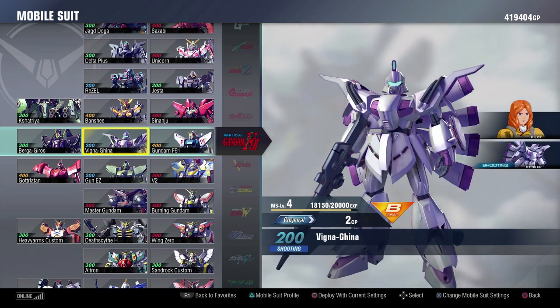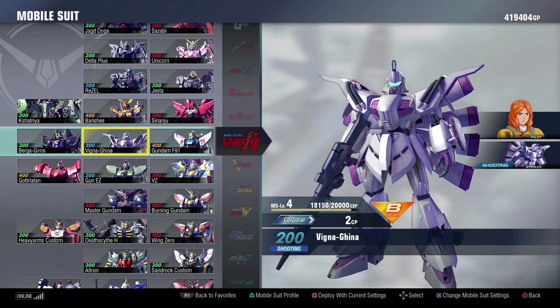The Vigna-Ghina is my favorite 200 in the entire game. The mobility that the Vigna-Ghina has, the damage that it's able to do, and just the movement options that it has are insane, and I absolutely adore it. If you have not watched the Vigna-Ghina suit breakdown yet, you should go back and check it out, because I think the Vigna-Ghina is really good.